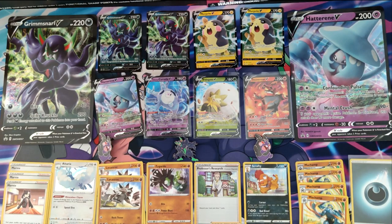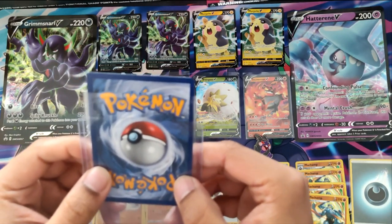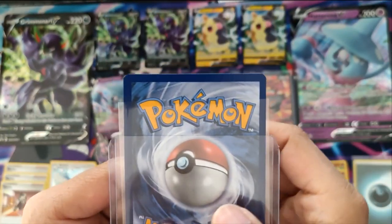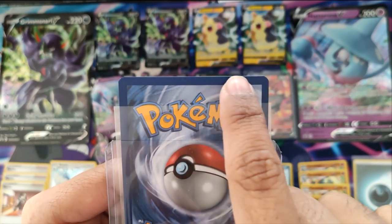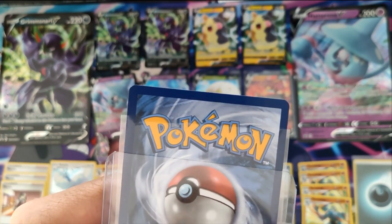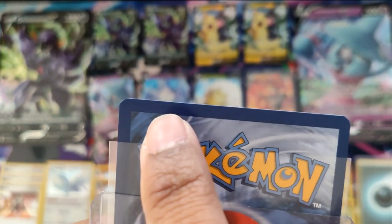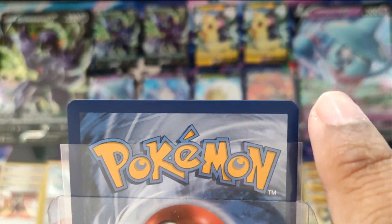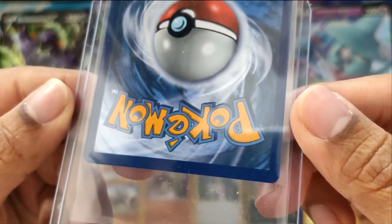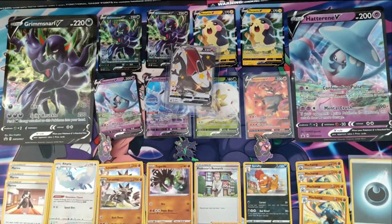This is everything that we got after opening one of each of those boxes — it's not too bad. We hit the big boy here. I took a closer look at it and it's probably a 9 at best. There's quite a bit of whitening on the top edge and on two corners — this corner's got a little nick. Whitening on the back as well, and a little bit on this corner. But apart from that, the rest of the card is pretty spot on. We did it — we got a Charizard. Thank you guys for watching, we'll see you guys in the next video.